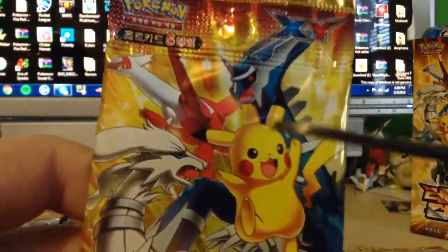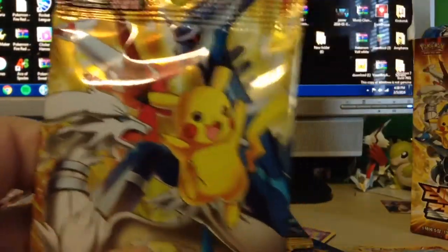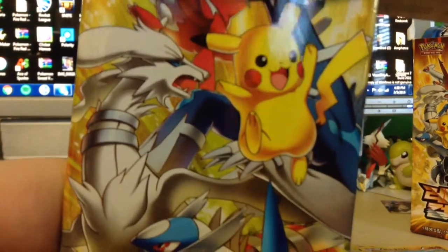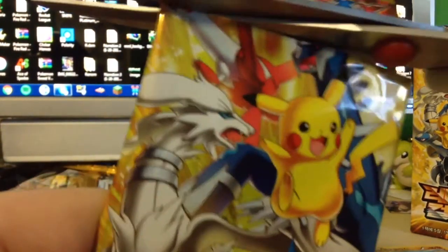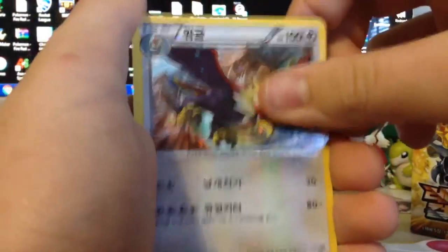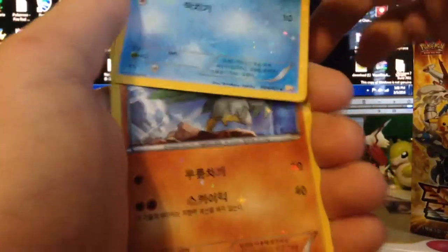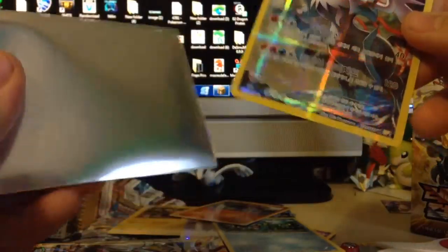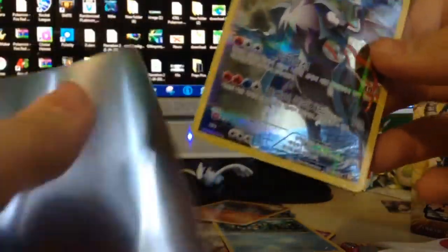Come on Pikachu pack, I'll cut your face off if you don't give me a good card. You may faintly be able to hear other people. So there's Dedenne, there's a Braviary, there's a Froakie, a Hawlucha - and a White Kyurem! Oh my gosh!